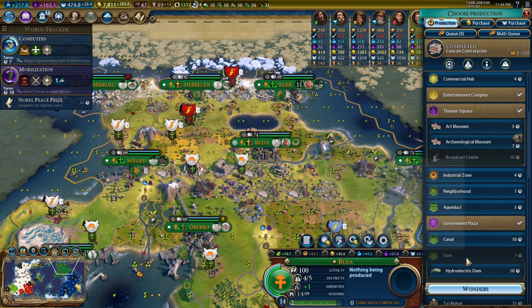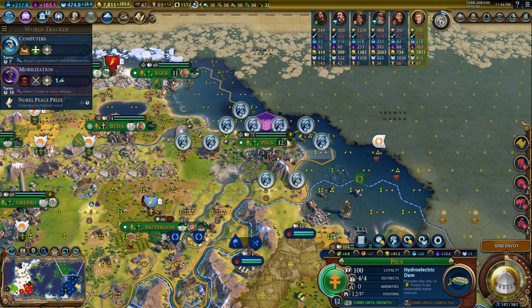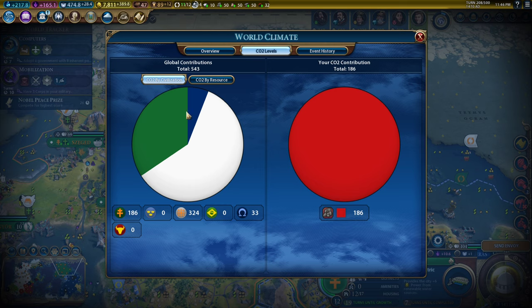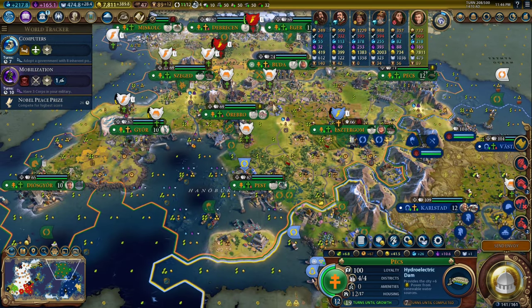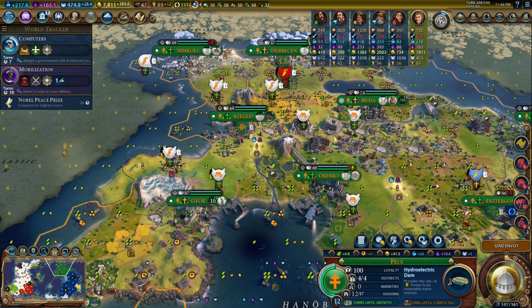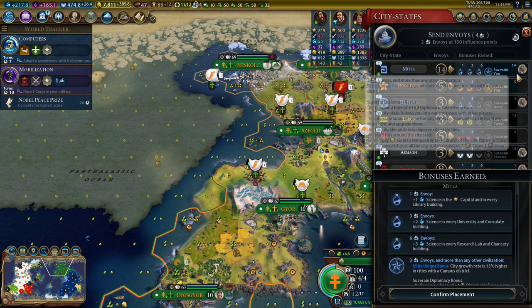I'm not going to finish the Art Museum just yet. I'm going to build this hydroelectric dam — it's been a while, I've needed to build that for a minute. I'm going to build a hydroelectric dam in here as well, just to slow down climate change and prevent myself from contributing too much. I'll have one coal power plant permanently, just to keep my emissions kind of low.